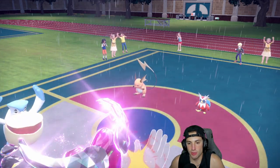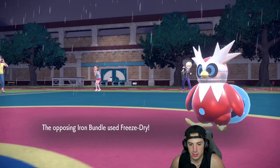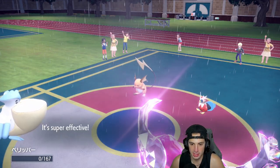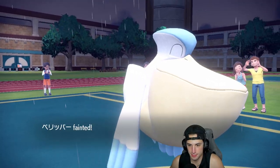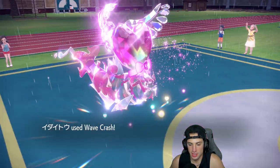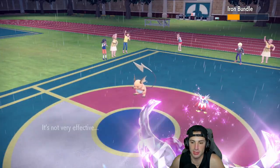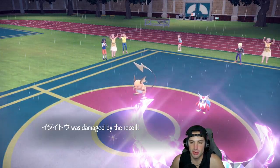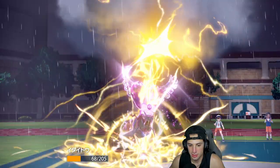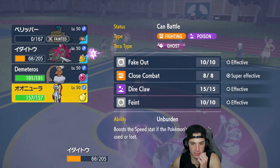They go for Freeze-Dry into Pelipper and opt not to Fake Out. That's fine — I get off a big Wave Crash which does a crazy amount of damage even though it's not very effective. Thunder flies in — ouch, but no paralysis! Now I can bring in Chi-Yu. I've got to Fake Out the Iron Bundle — it's a must. Then I'll go Wave Crash into the Raichu slot, though we might be Sashed.